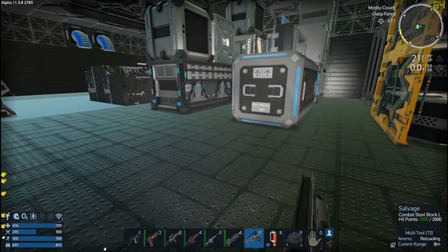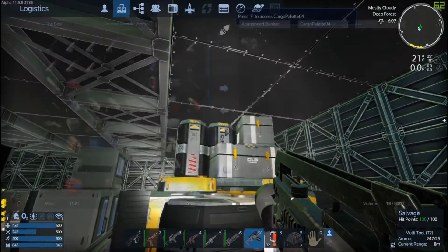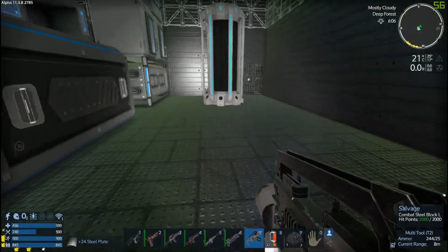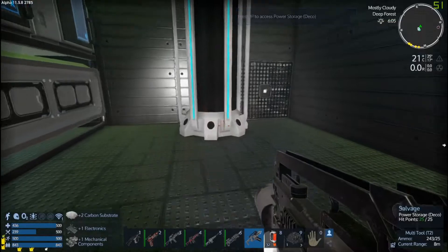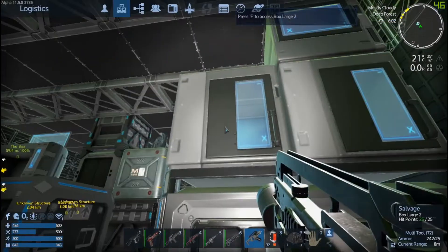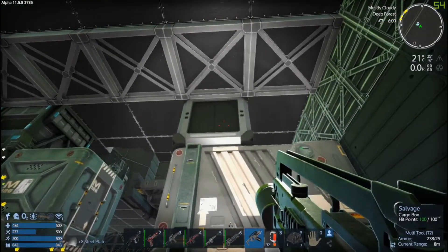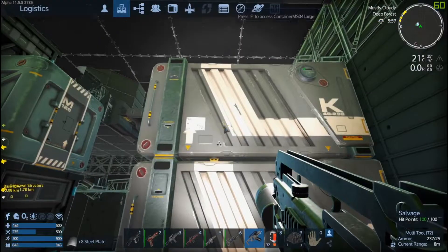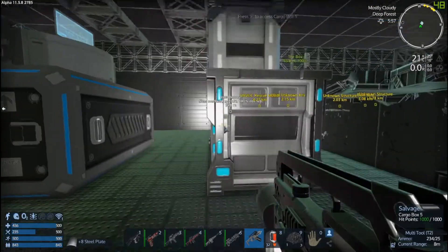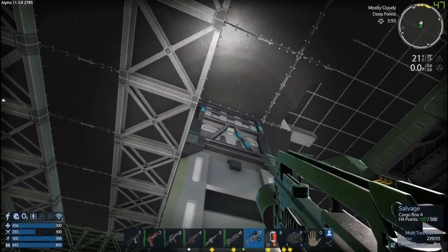I thought there were loot crates down here, not just these regular crates. This might not be the area I was thinking about. Fuel - nice. We got some refrigerators here. I do want the electronic parts. I don't hear any more nightmares so I'm presuming they're all dead - presumption though.